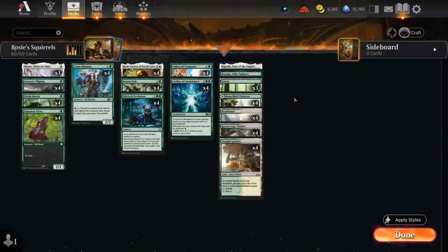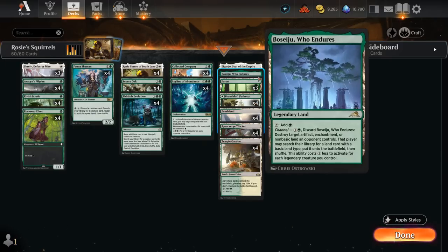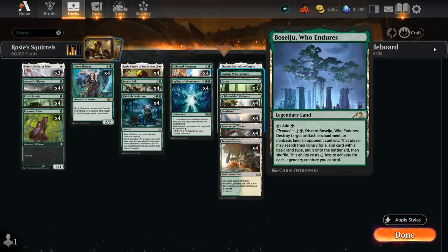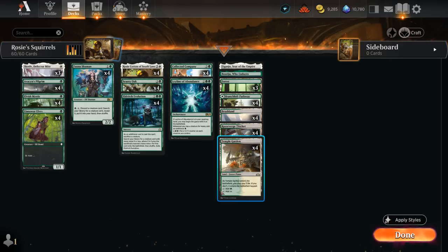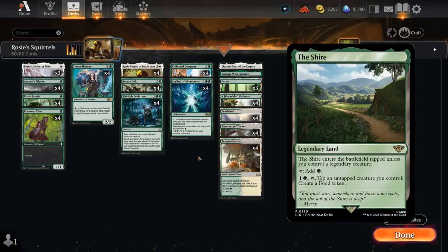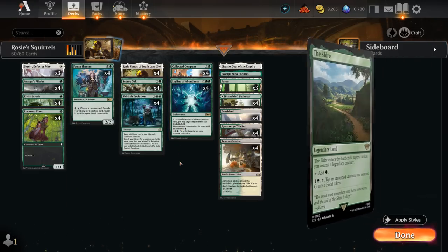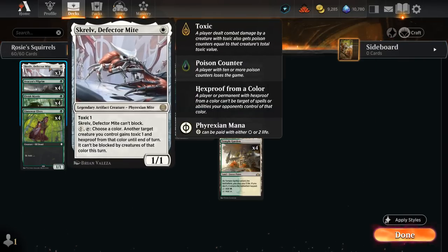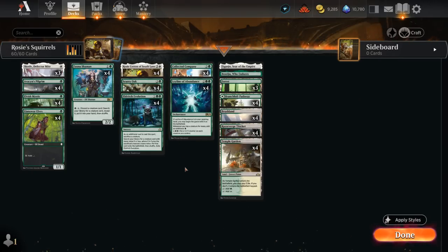The mana base has plenty of green-white dual lands that enter the battlefield untapped, since we want the early game to play out smoothly and can't afford tapped lands. We've got Brushland, Razorverge Thicket, Temple Garden, and the green-white pathway. Boseiju and Otawara offer a bit more interaction, with Boseiju potentially blowing up opposing artifacts or enchantments, and Otawara dealing four damage. I'm not playing the new Shire legendary land since it would often come into play tapped early on when we need untapped mana to play turn-one elf, especially with Leyline of Abundance in the opening hand.